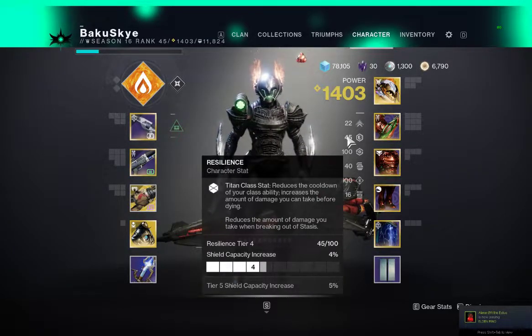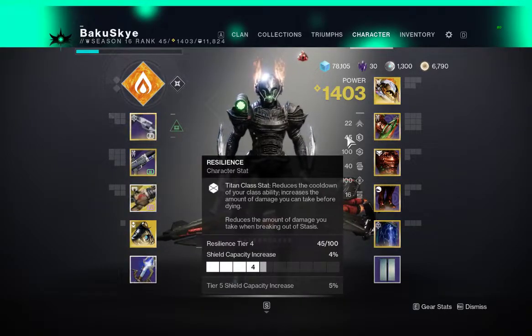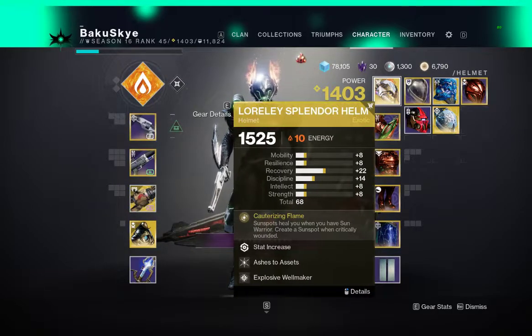Trust me, your resilience isn't going to matter when you apply this build. It is a simple build that you can put together. If you don't have the mods, you can easily get them from Ada-1 when they come around. This build is what I would prefer to go with.